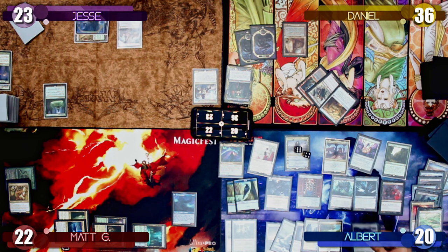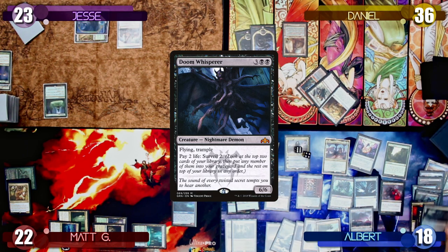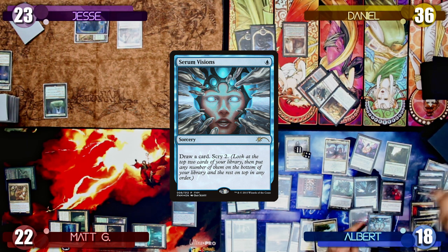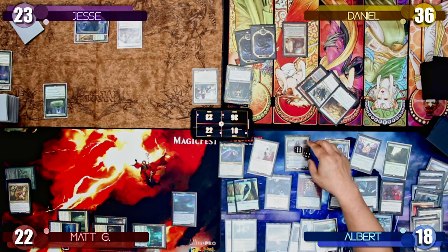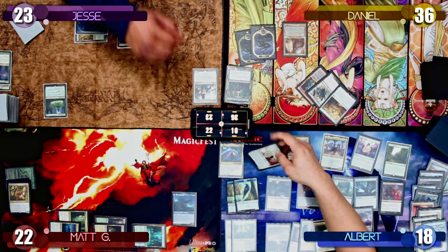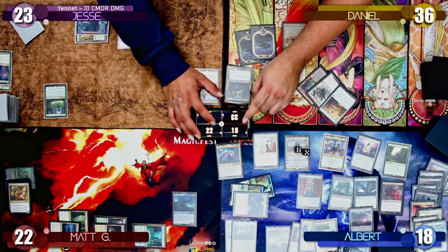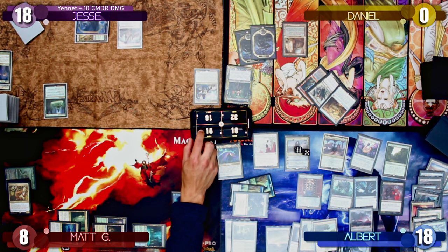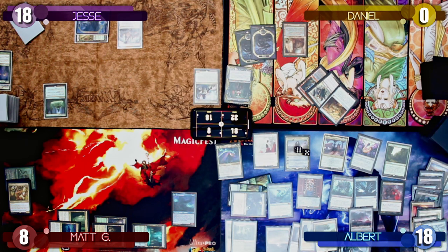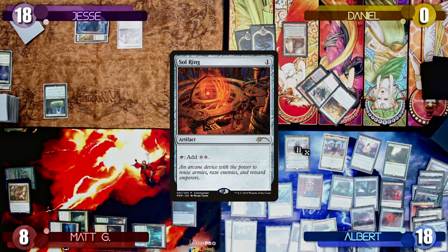Albert moves to combat, swings his commander at Jesse, Doom Whisperer and Elish Norn at Matt — though they forget to subtract the damage from Matt's life total. Yannet's ability triggers, revealing Mind's Dilation. On his second main phase, Albert taps seven mana dealing two damage from Ancient Tomb to cast Alrund's Epiphany, giving himself another extra turn and creating two 1/1 blue Bird tokens. He activates Aminatu's +1 again before ending his turn. On his fifth extra turn's upkeep, Prismatic Bridge triggers and finds an Emrakul, putting it onto the battlefield. Albert pays two life to surveil with Doom Whisperer, sending both cards to the graveyard. He casts Serum Visions, draws a card, scries two, and bottoms both. He ticks up Aminatu again, swings Yannet at Jesse, Elish Norn at Daniel, and deals 14 damage to Matt with Doom Whisperer and two Birds. Yannet's attack ability triggers, revealing Cavalier of Gales, drawing Albert three cards and putting two on top. He plays a Morphic Pool, casts a Sol Ring, and finally passes the turn to Matt after seven consecutive turns.